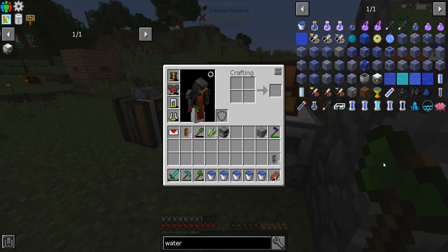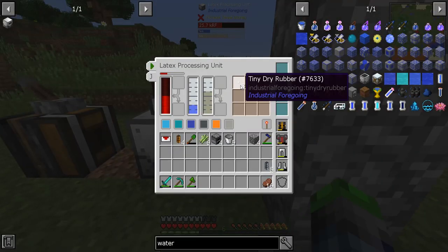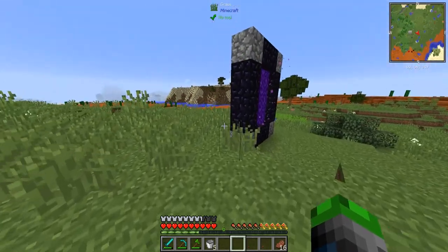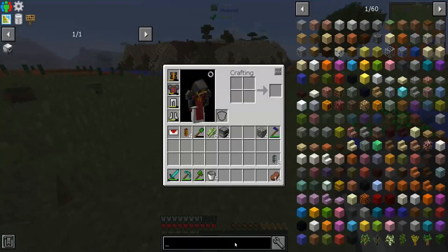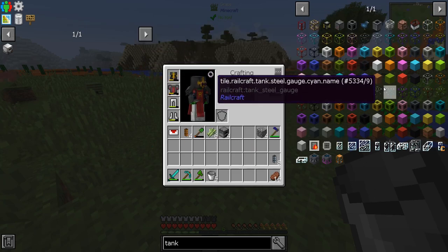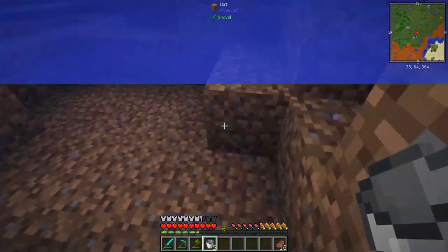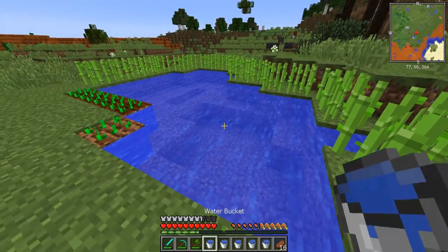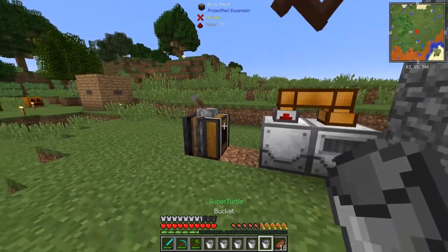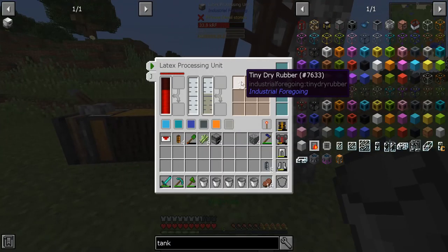We're gonna have to use this kind of manually or get a pump for later on. If we just add these in here like so — yep, tiny dry rubber! We're getting it made, cool beans. We're already out of water again, so we probably just need to get a tank. Do we have any portable tanks? We do — we have the old Buildcraft tanks. That portable tank is basically so easy to make. Throw the bucket in the water — wait, shouldn't that be full if I chucked it in the water? Hold up, Minecraft, you don't make sense.